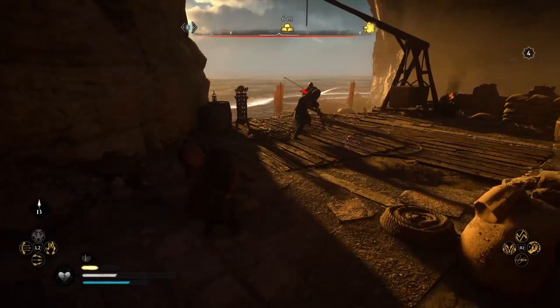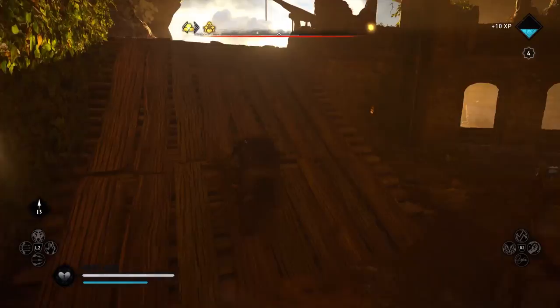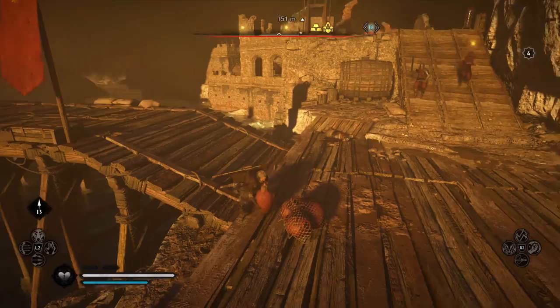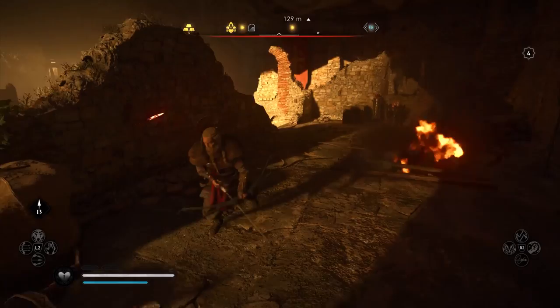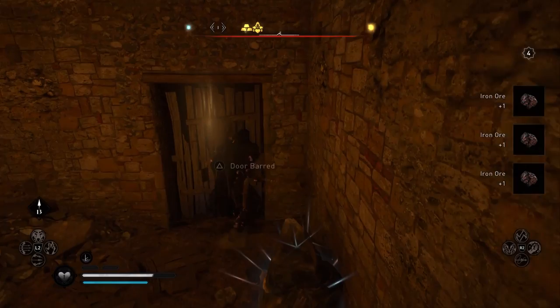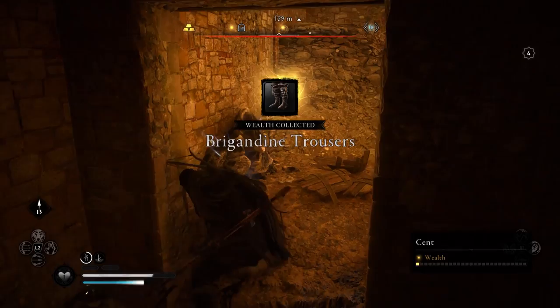There's a bunch of enemies — more than anticipated. Just be careful not to get hit. If you backtrack a little bit there is an explosive urn just down here. Grab that, make sure you don't get hit, and run around if you need to. Throw it into the opening — that's going to open up the way for us. You will set yourself on fire in the process. There are a couple of ore nodules down here that you can mine as well — just iron ore. Break through that door and this is the first piece of armor: the Brigandine trousers.